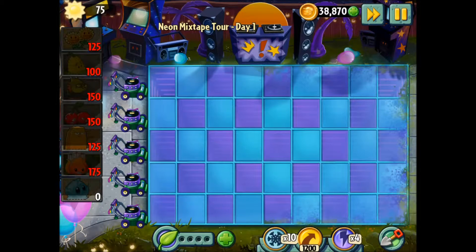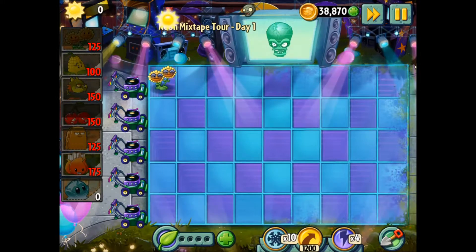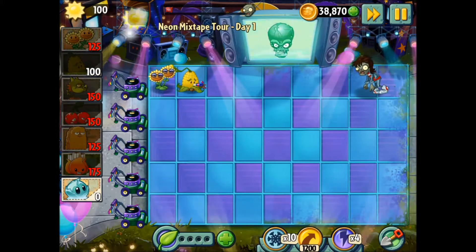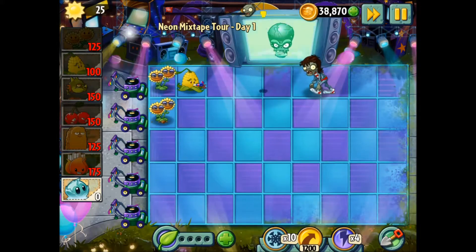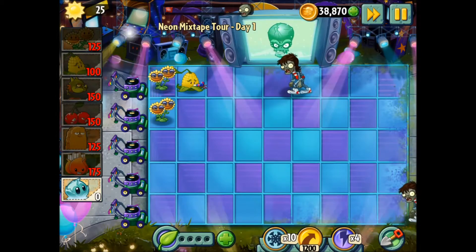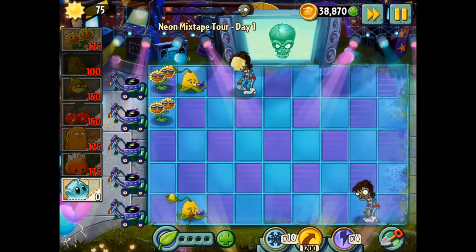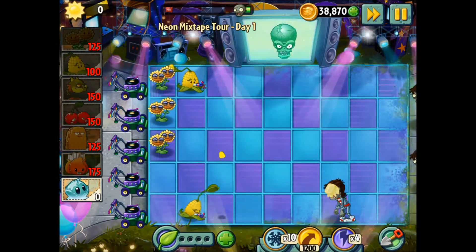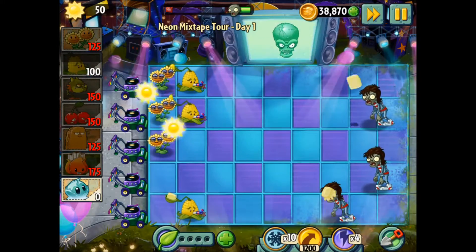We'll just wait for the cooldowns — you collect suns and wait to plant. Let's plant a Twin Sunflower. The music is nice; I like this world, I haven't seen anything in it before. These corn plants — they sometimes shoot butter, which can stun the zombies. Level 1 is pretty basic.